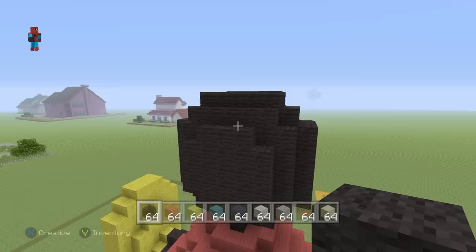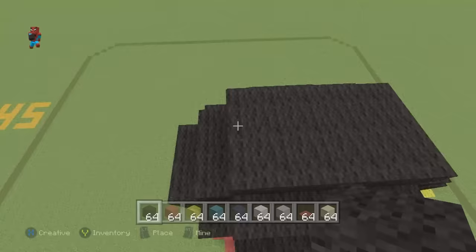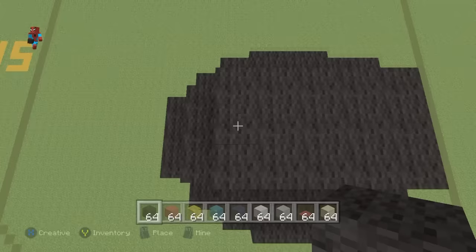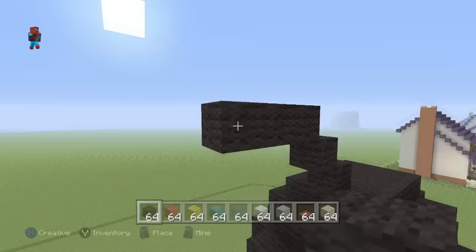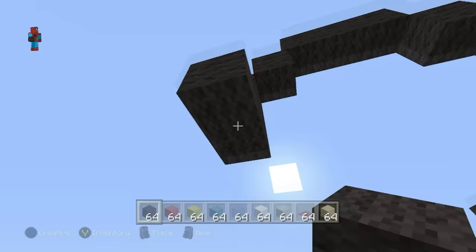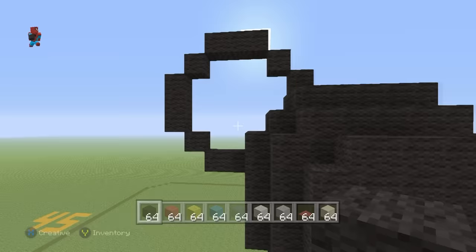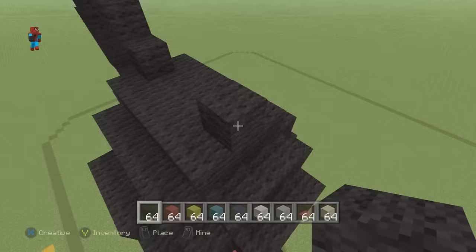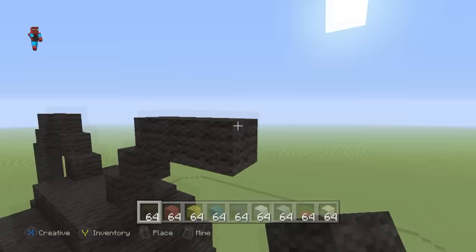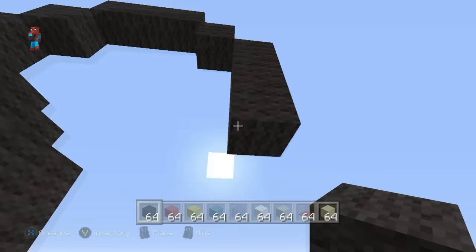Mickey has ears. Come all the way up to the top center part of his head — the very middle row right at the top. Take the left-hand block of the middle row and place a black wall, then do two up-left diagonals, go left by two, two bottom-left diagonals, down by two, two bottom-right diagonals, and connect to the head by placing a black wall to the right. That is Mickey's ear. Do the same thing on the right: take the very right-hand block of the center row, place a black wall on top, two upright diagonals, right by two, two bottom-right diagonals, down by two, two bottom-left diagonals, and connect to the left to form two discs coming out of the top of Mickey's head.